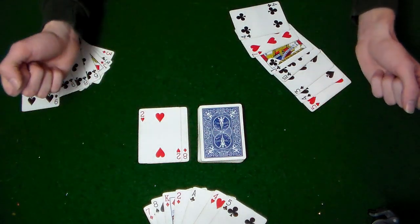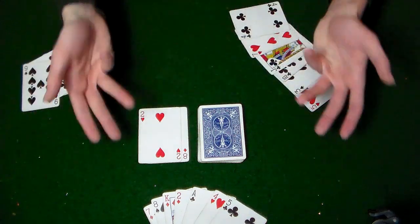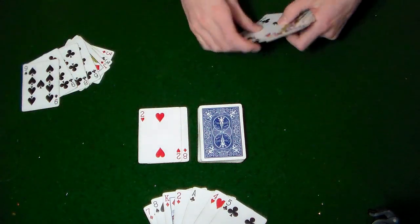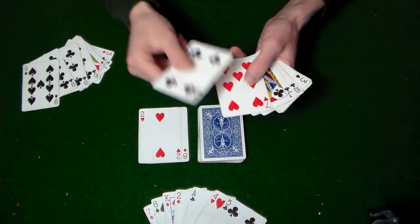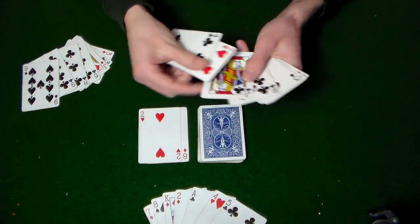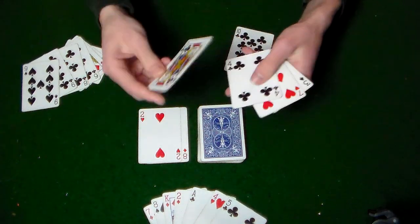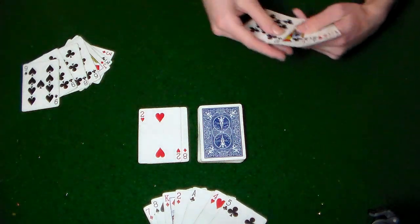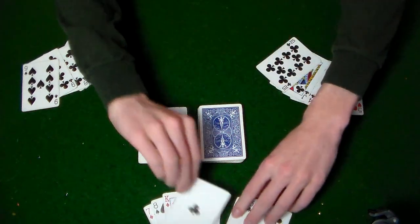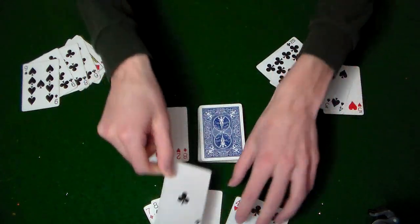Any cards left in your hand at the end of the game, when one player runs out of cards, are points counted against you. So for instance, if this player had all these cards in their hand, they would lose five, ten, fifteen, twenty, twenty-five, thirty-five, forty-five points from leaving cards in their hand. If you have an ace in this example, the ace is considered high and will be subtracted at fifteen points if it's left in your hand.